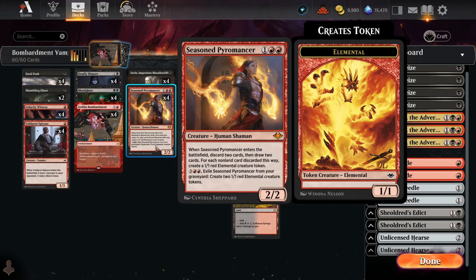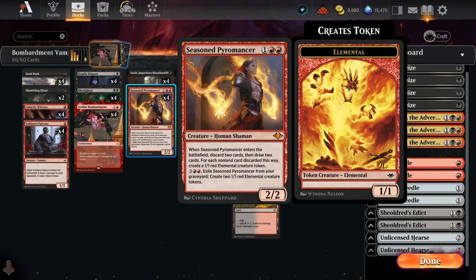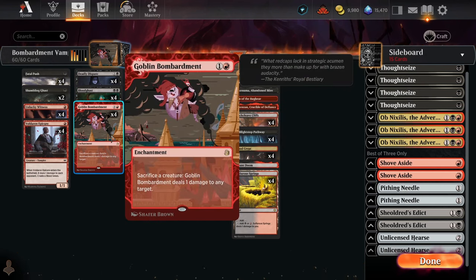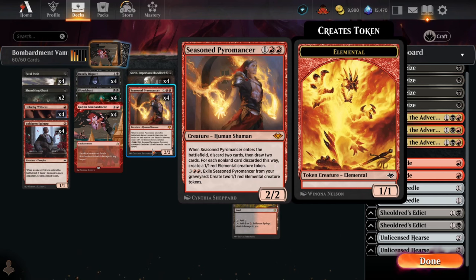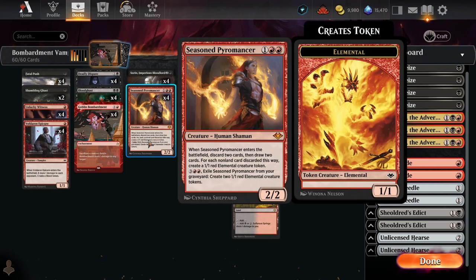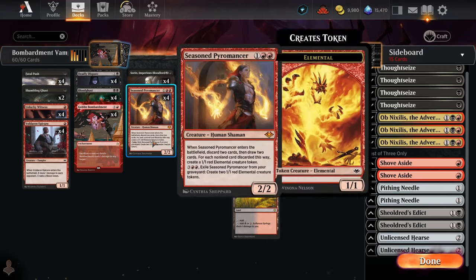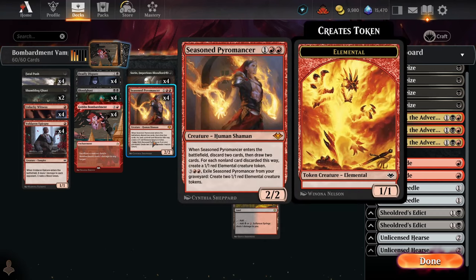Seasoned Pyromancer is one of the best cards in the deck. It helps you grind and ensures you don't run out of gas, particularly in matchups against other grinding decks like Rakdos Midrange. If you're empty-handed you can cast it and immediately draw two. It's also very nice with cards you want to discard, like Bloodghast — get it into the graveyard on turn three. If you go Seasoned Pyromancer and discard two non-lands, you get three bodies on the battlefield to sacrifice with Bombardment. Then once it's in the graveyard you can pay five to get two more tokens.